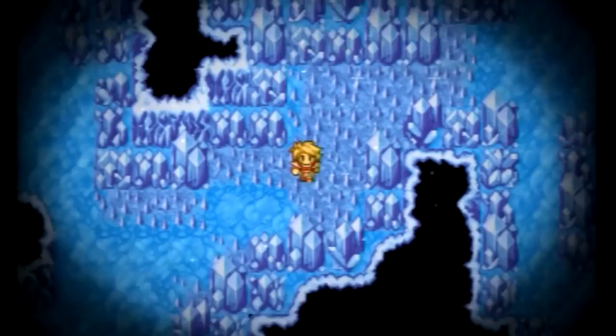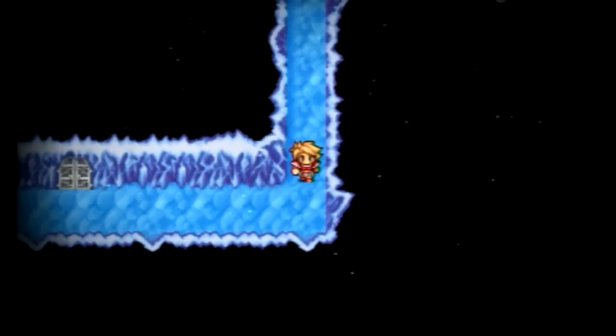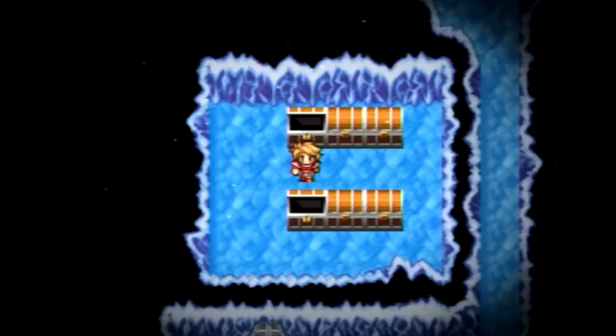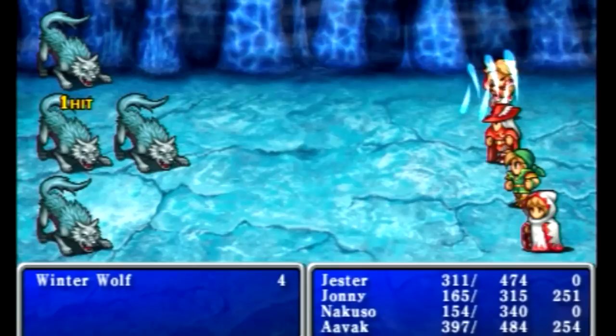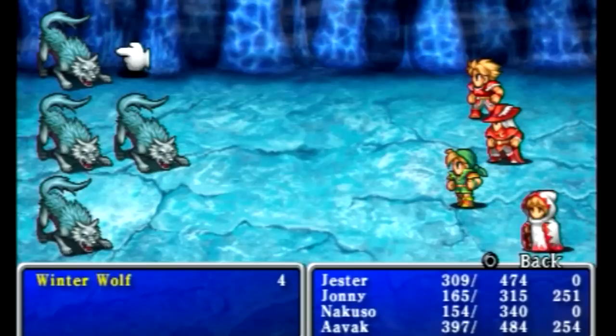There is one more treasure room we have to get to, and that is to the far southwest of this dungeon — actually we have to keep going south. Here it is, this is a great room. If you are running low on Gil, here is where you are going to find a bunch of it. This is a pressure plate that will make you fight the third enemy in this dungeon to look out for — the Ice Wolf or Winter Wolf. It has a multi-party-member attack called Winter Storm, so if they all decide to use that it can cut your HP very quickly.